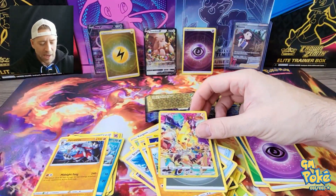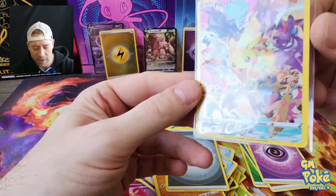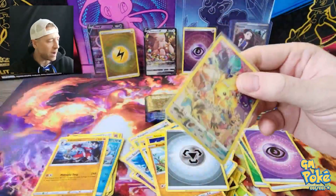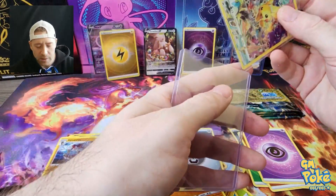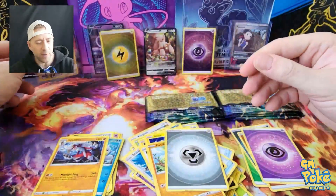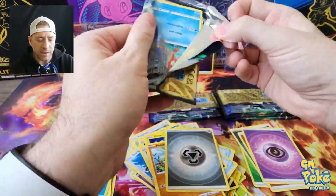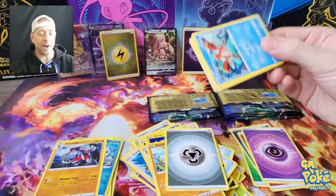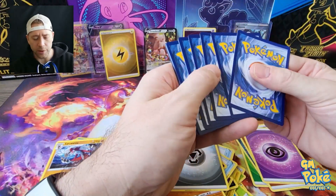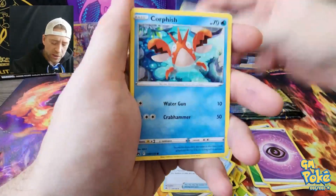We might get it graded anyway just because it would be fun to see what it comes back as. I've already got four of these at PSA right now hoping to get them back as tens. This is number five — one in ten boxes, one in fifty packs, is what we're averaging for the secret Pikachu. The fact that we've opened so much allows us to give you a better guesstimate on your odds of picking up some of these cards.